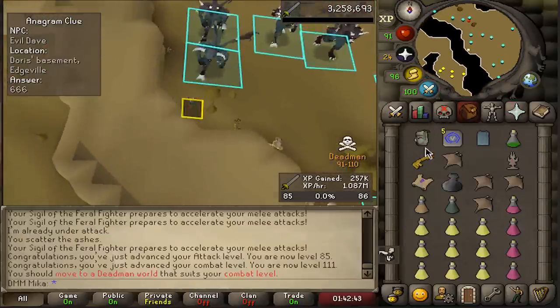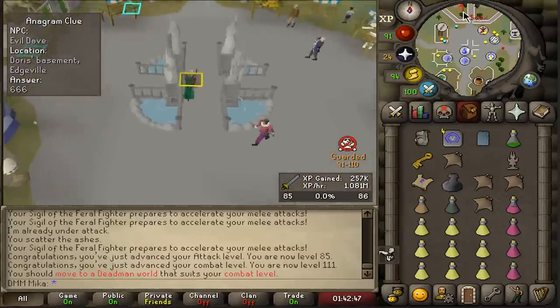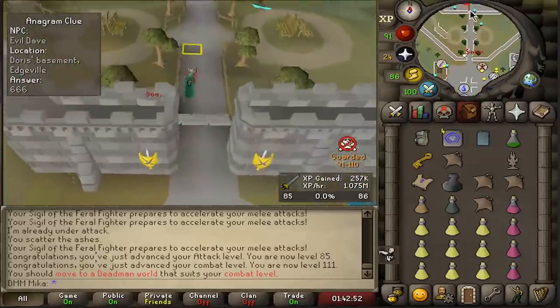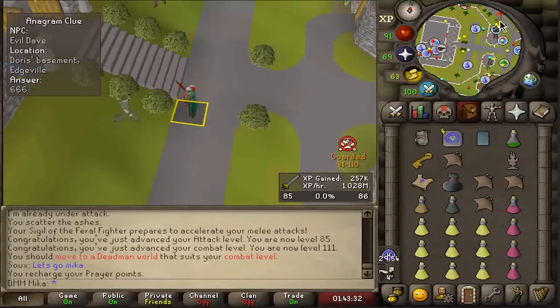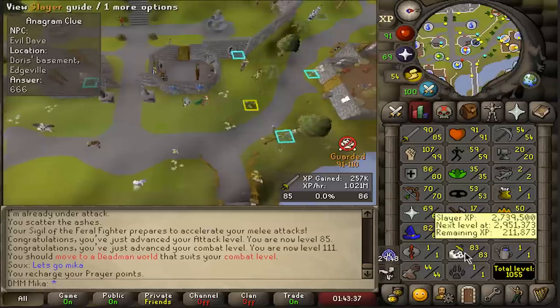Ladies and gentlemen, we are now combat level 111! That means we can prepare and go to the last world. But first I need to make sure I have everything ready — one hour of chinning, get range up, all the good stuff. There's a person in chat called Hodex who said I should speak to a defense cave guy to get superior drops, so let's take a look.